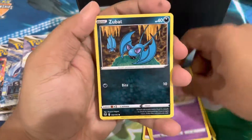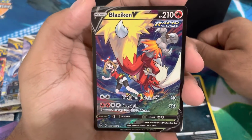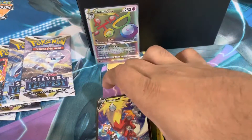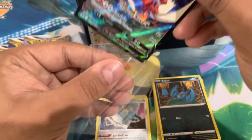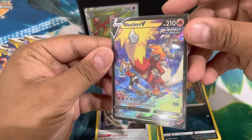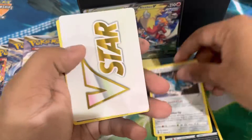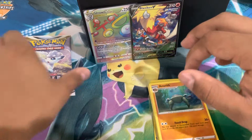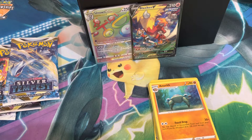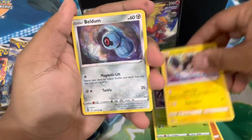Pack two: Breloom, Chroma, Celosia. Oh, Blaziken V all-art from the Trainer's Gallery as well! No way — two hits in the first two packs! This ETB is turning out to be one of the better pickups I have made. What a gorgeous card! Also Cobalion, a V-Star marker — that's going in the trash, I have too many of those — Clang, Metang, and Arith. Two hits in the first two packs; honestly if I got nothing else in the next six I wouldn't even be upset.